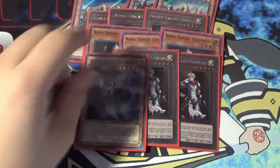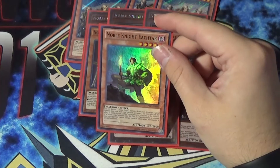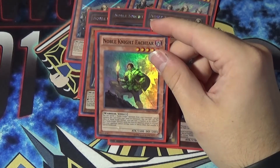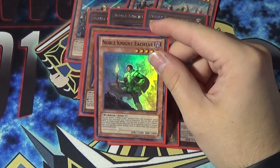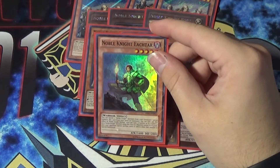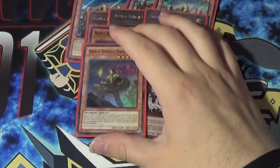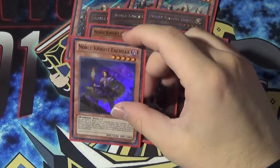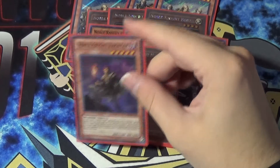Then we have the level five Ikhtar. Ikhtar is really cool — I believe he's like a Black Luster Soldier for the deck. It says you can banish two Noble Knight monsters from your graveyard to special summon this card from your hand or graveyard. You can only use this effect of Noble Knight Ikhtar once per turn. A Synchro or Xyz monster of a Noble Knight using this card as material cannot be negated, and your opponent cannot activate cards or effects when that monster is special summoned. It kind of gives you something nice to go into Isolde so they can't strike Isolde or whatever.